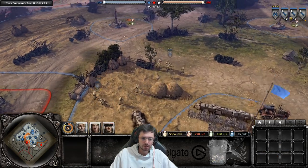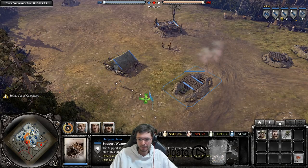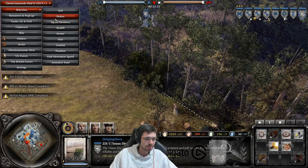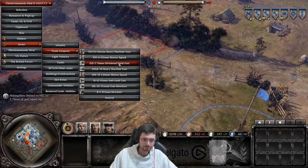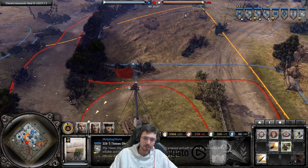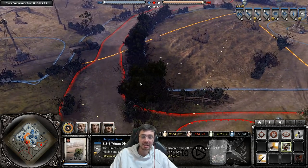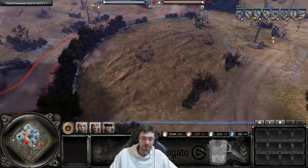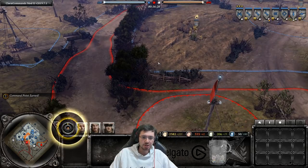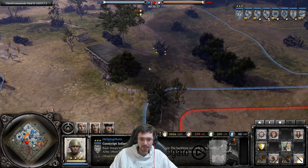Let's cover support units. Tier 1 gives you the ZiS gun, a sniper, a Maxim machine gun, and a mortar. The ZiS anti-tank gun has a cone of arc — any vehicle entering that cone gets targeted. There's also line of sight to consider: units can't see past blockers like hedgerows and buildings, which enables ambushes. Use attack ground (E) to shoot through hedgerows at known enemy positions.